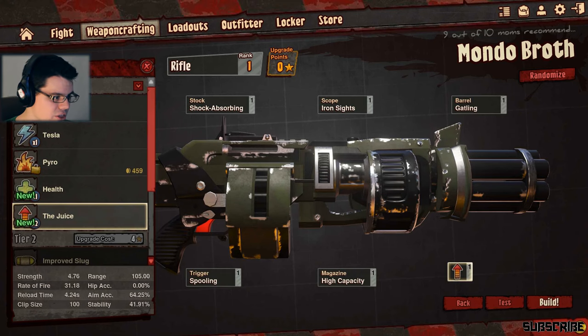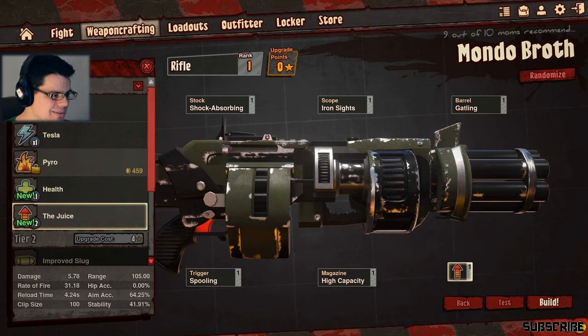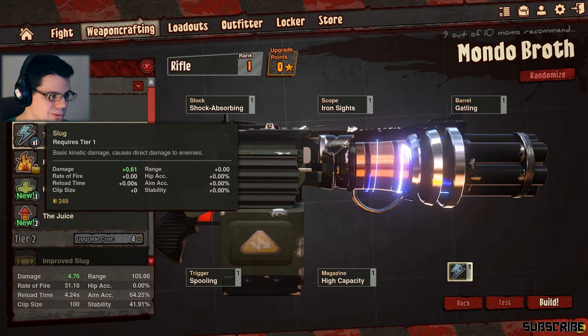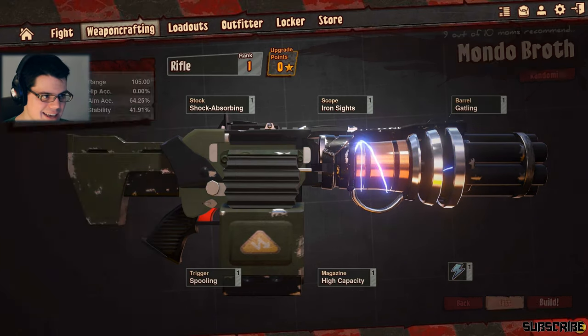The juice buffs your teammates - I don't want to buff nobody. A Tesla - a lightning chain gun, baby. Let's test that out.